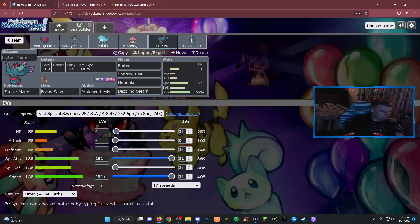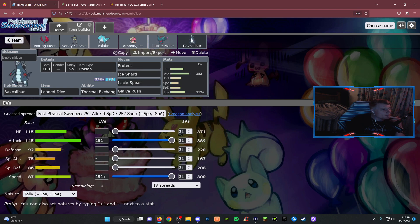Flutter Mane's set is just Protect, Shadow Ball, Moonblast, Dazzling Gleam — max speed, max special attack, Focus Sash. I would say this is a pretty typical variant. Some people like to run Life Orb and stuff like that on it — it just depends. And then the new addition: Baxcalibur. I would say this is a pretty standard set — Protect, Ice Shard, Icicle Spear, Glaive Rush. Max speed, max attack, Jolly nature. I don't think many Baxcaliburs are Jolly, but I could be wrong.